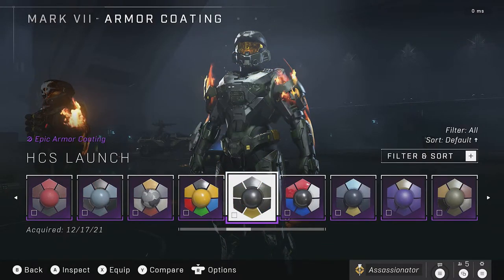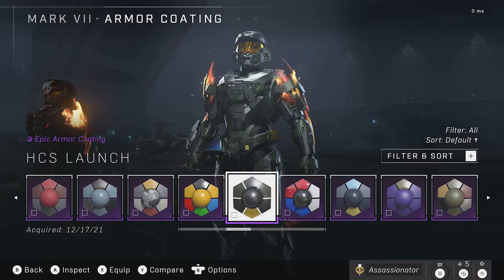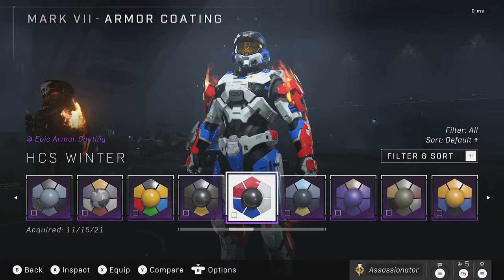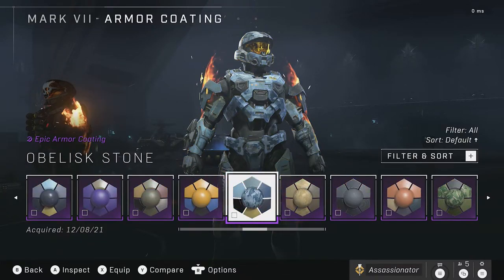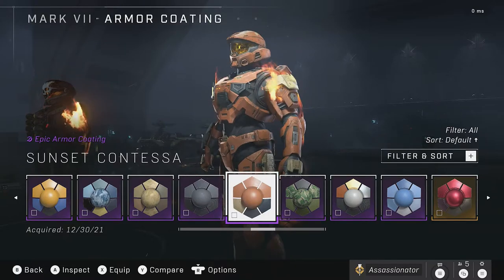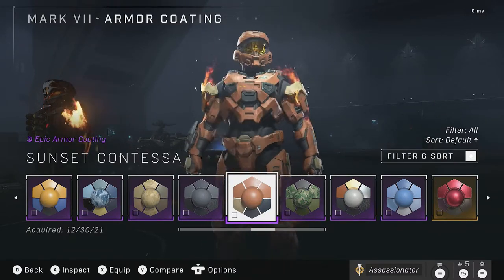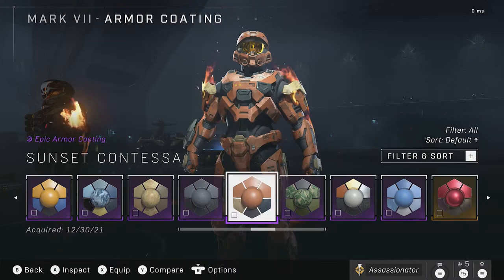Then we got the HCS Launch Coating again — part of the bundle where you got all three armor coatings for the Mark VB, the Yoroi, and the Mark VII all at the same time for watching one hour of HCS Raleigh as a Twitch drop. Then the HCS Winner's Coating, still available in the shop. Also there's a coating that was available during Winter Contingency as the 10th tier, the final tier. Not sure what they were going for with this color — it looks kind of bland, maybe like a gingerbread look.